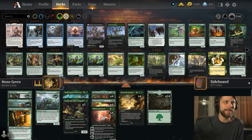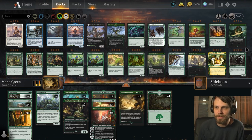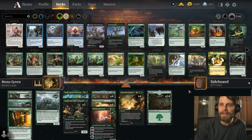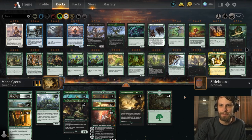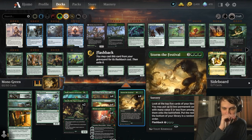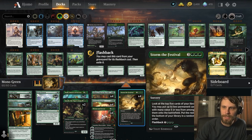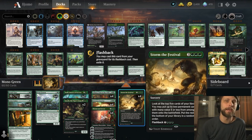Let's talk about today's deck. This one is a very straightforward deck that I put together myself — it's as basic as it gets. This is the starting point for this list. It's mono green; the idea is essentially just landfall creatures. I wanted to make it as simple as possible and build around Storm the Festival — six mana, look at the top five cards, put any two permanents with mana value five or less onto the battlefield.